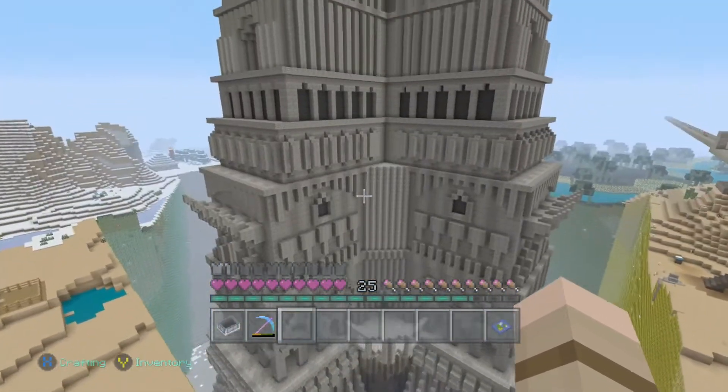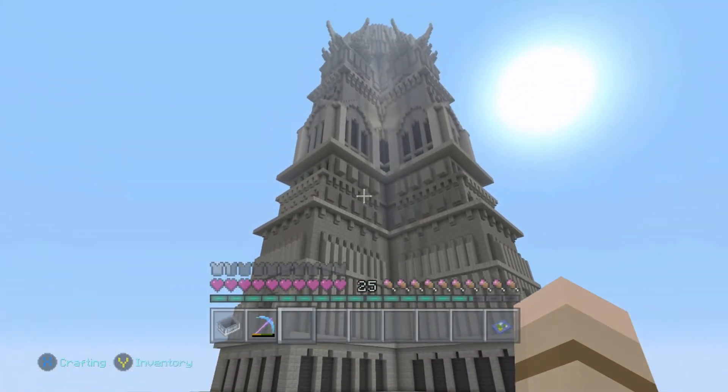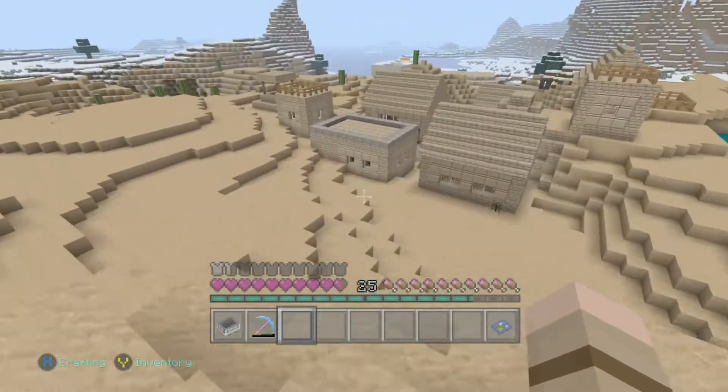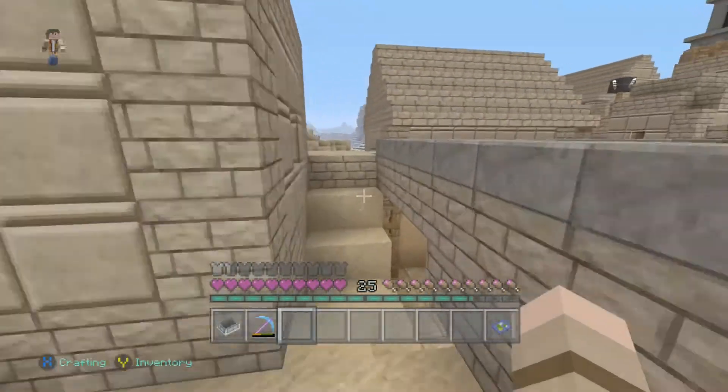So when the tower is finished, I'm probably going to make a backup copy of my game save, switch one of the copies over to creative, and then make a video with that so that I can actually fly around and show you the tower. It's really a bit hard to show off all the details in survival, just because some of them you can't really see from ground level.